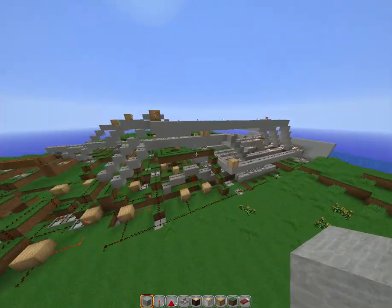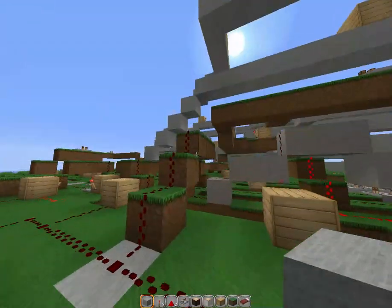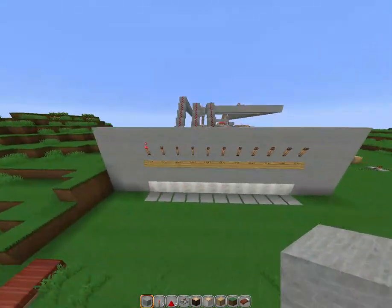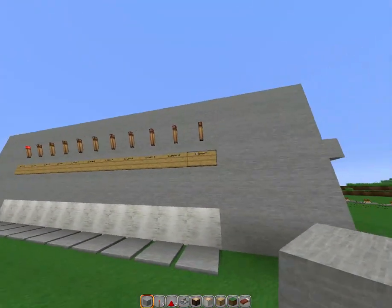Welcome to my latest clusterfuck of redstone. It is roughly 15 blocks high and I think it's 60 blocks long or something. Basically it selects destinations — it's going to be a train station.